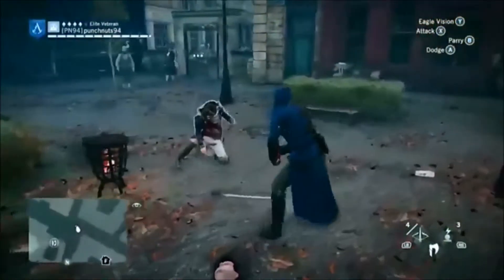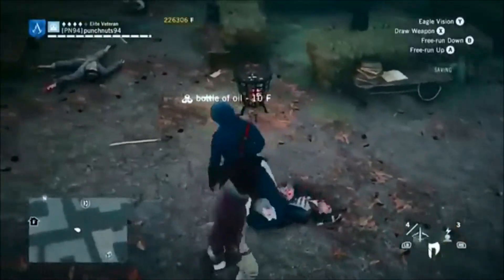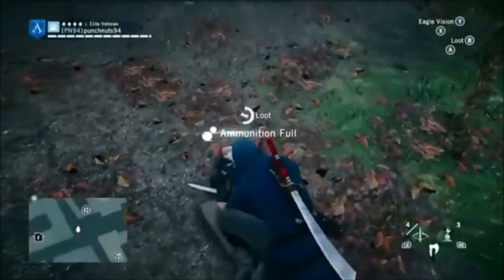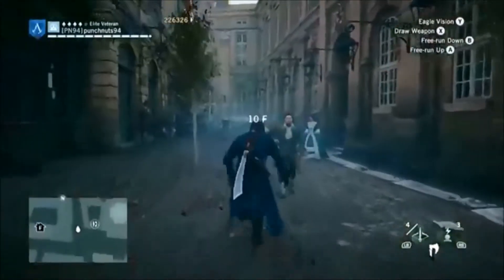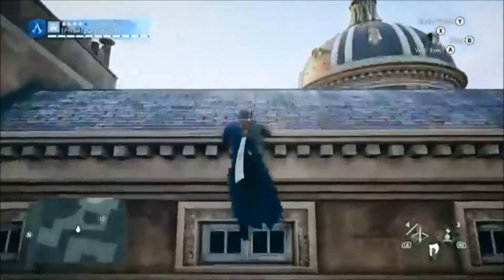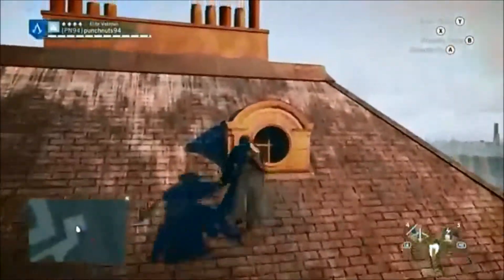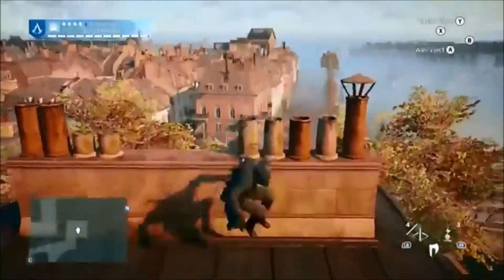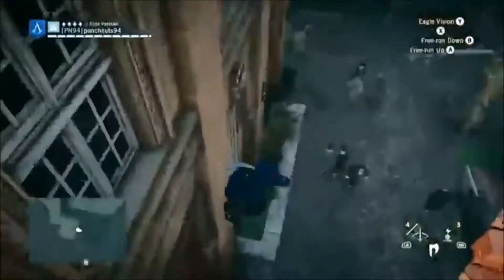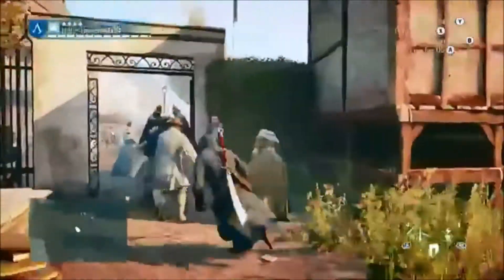You should be able to assassinate someone if they've only been seeing you for a couple of seconds. Say there are two guys talking and you assassinate one in front of the other — the second spots you. I think when the red square above their head is flashing you should still be able to assassinate them, and only switch to attacking once it stops flashing. There is a double assassination skill, so it may not matter depending on what Ubisoft decides.